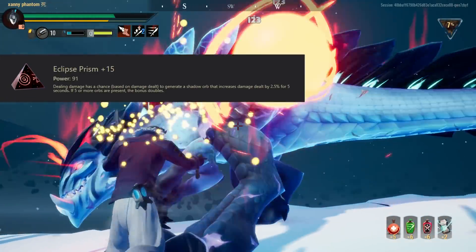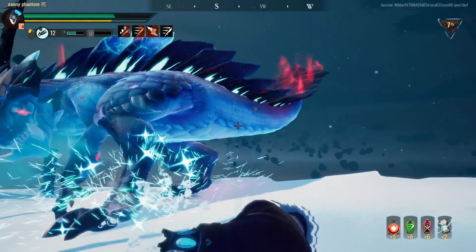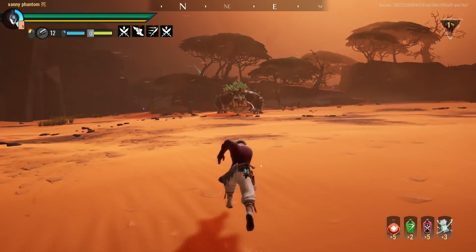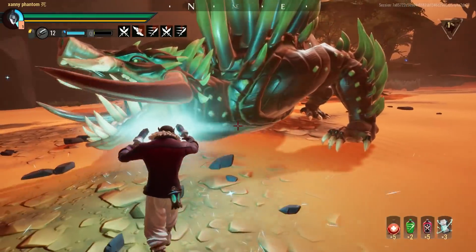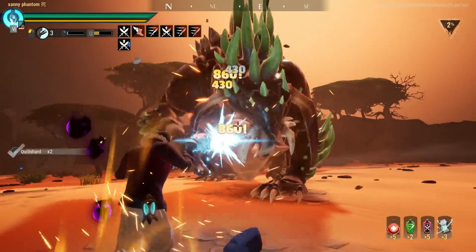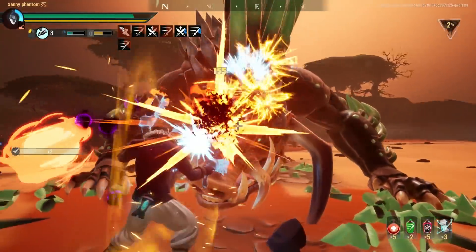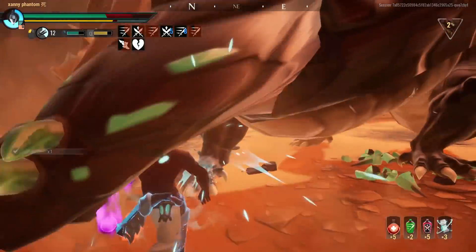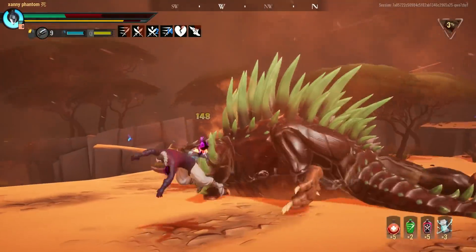The Eclipse Prism gives you a chance to generate a Shadow Orb that increases your damage dealt by 2.5% for five seconds. If you have five or more orbs, that damage bonus doubles to 5% per orb. On paper this sounds like it'd be pretty good, but in practice it turns out to be pretty mediocre. The chance to generate a Shadow Orb is based on how much damage each attack deals, with low damage hits being less likely to generate a Shadow Orb compared to something like the Axe, which can generate multiple orbs with one hit. Because of this, you're really only going to be averaging about 10% increased damage.